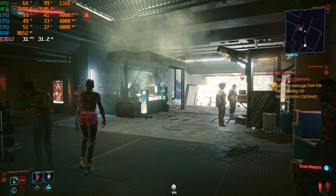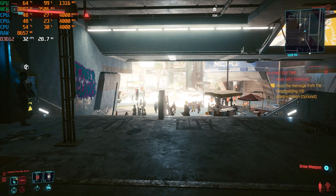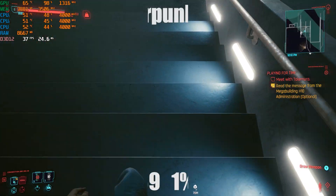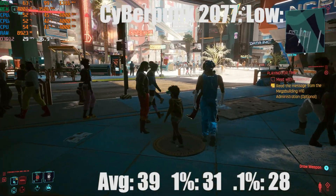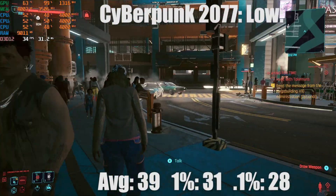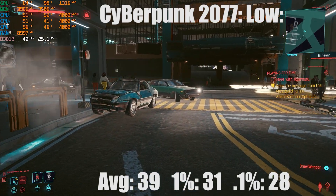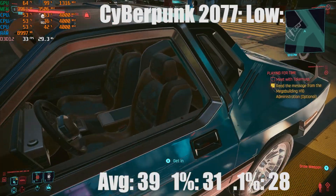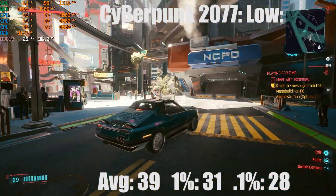I finished benchmarking the system. First game up was Cyberpunk 2077 — my predictions were way off. The average frame rate at low settings was 39 FPS, 1% low was 31, and 0.1% low was 28. This was very playable — way better than the last-gen console experience on PS4 and Xbox One, which are basically unplayable and dip to the 20s very constantly. The frame time latency was a little high for my liking, but it was still very playable.